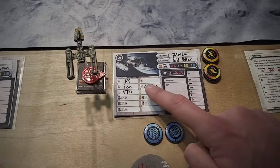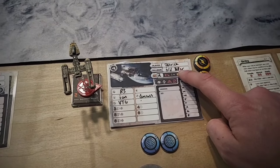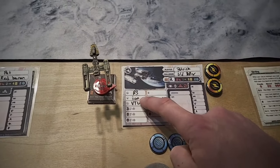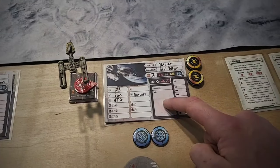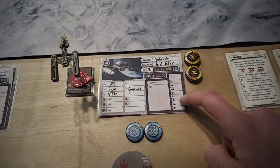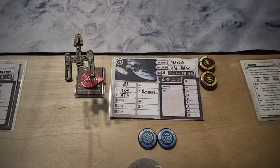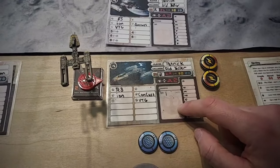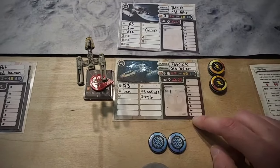Over here we have the Y-Wing. The reason we get more experience is because the Y-Wing starts with a lot more upgrades. We have initiative 2 to start, concussion bombs, veteran turret gunner, ion turret, and an R3 Astromech. You can keep track of your XP while you play, and also how many Imperial ships you kill throughout the match — which is always fun to compare at the end. If you want, you can laminate these cards so you can erase and track during the game.